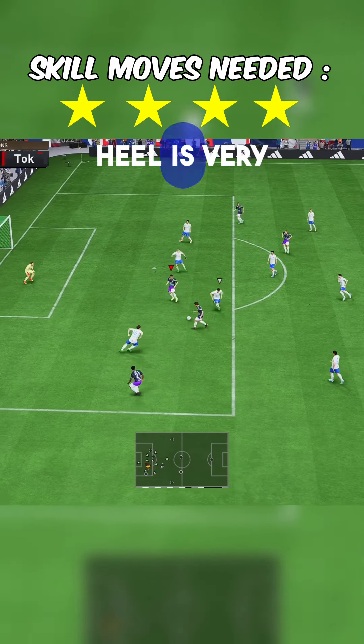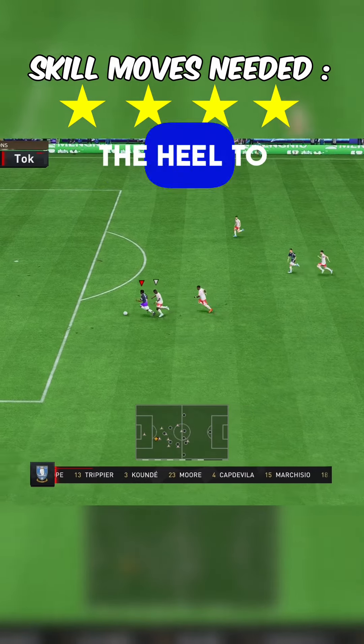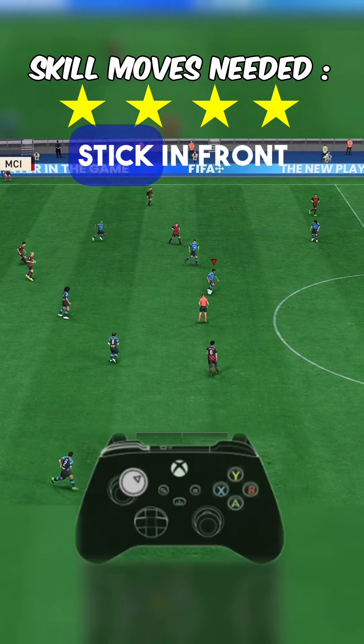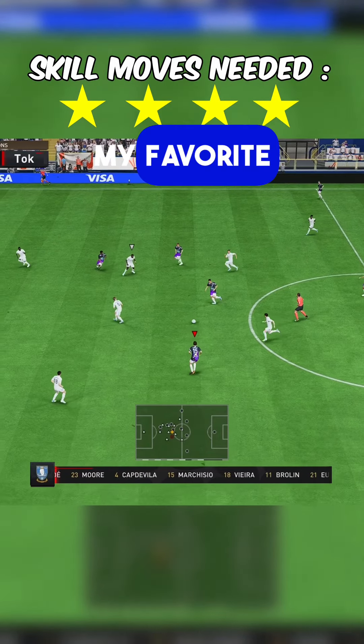Number two: the heel to heel. The heel to heel is very glitchy and easily slides right past your opponent laterally. It's also much better than the ball roll when trying to beat the keeper. To perform it, hold L1 and flick the right stick in front of your player and then behind them.